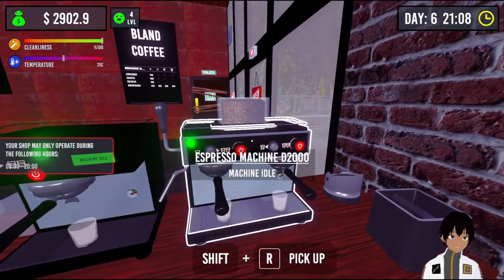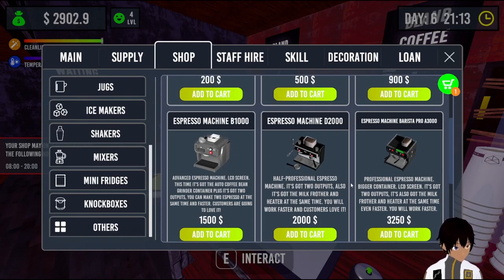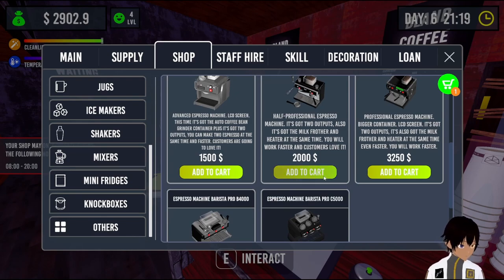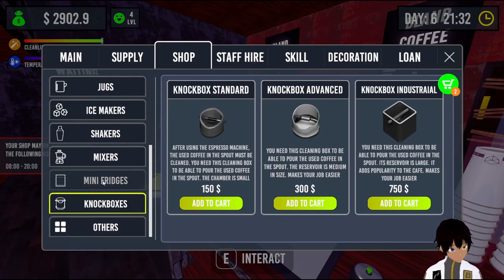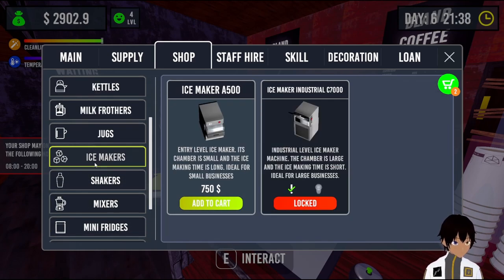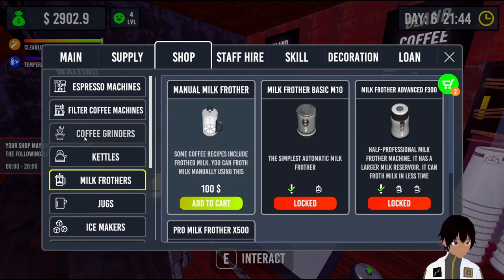Do we need this filter machine? Probably not. I could probably buy another espresso machine with a grinder built in. I can't get an A300, but I could get a D2000, which I think I will. We also need the jug, which we're getting in this order. Is there anything else we need? I don't know why we would want to process water right now. Don't need no box. I don't know how to use fridge stuff — we'll get that next time maybe. Grinders we don't need right now. Snackers we don't need. Jug we're getting. Kettle we have. Milk frothers we have. We need to get one as well.